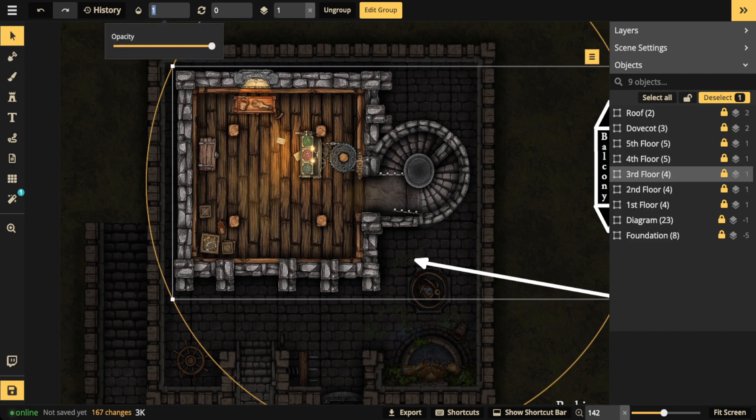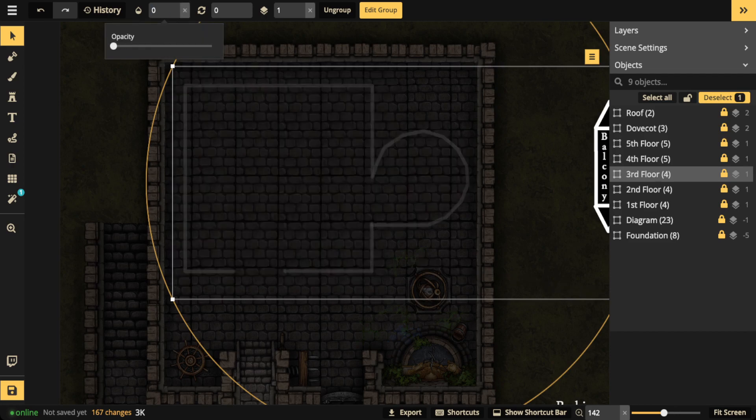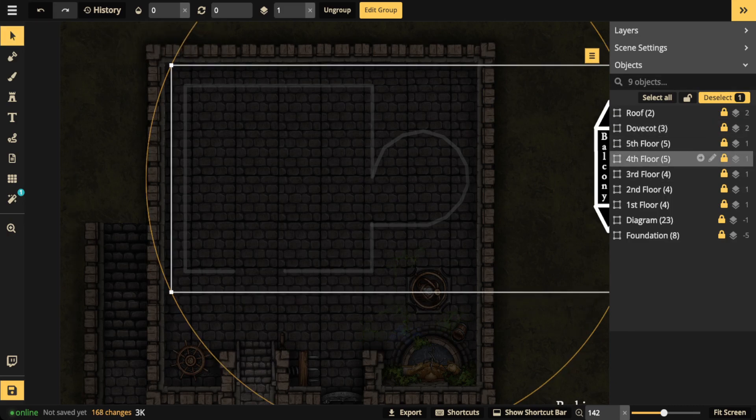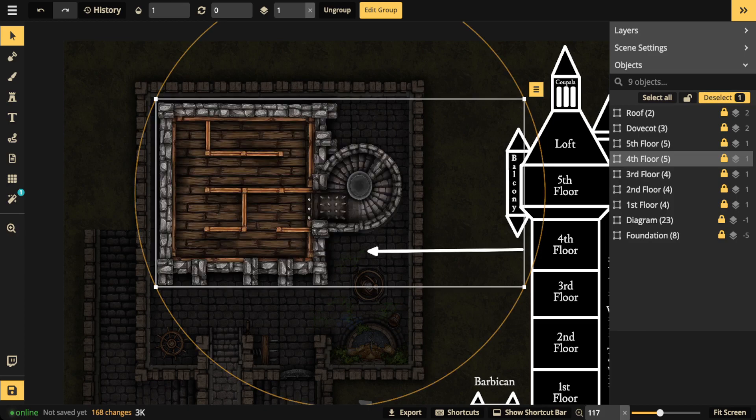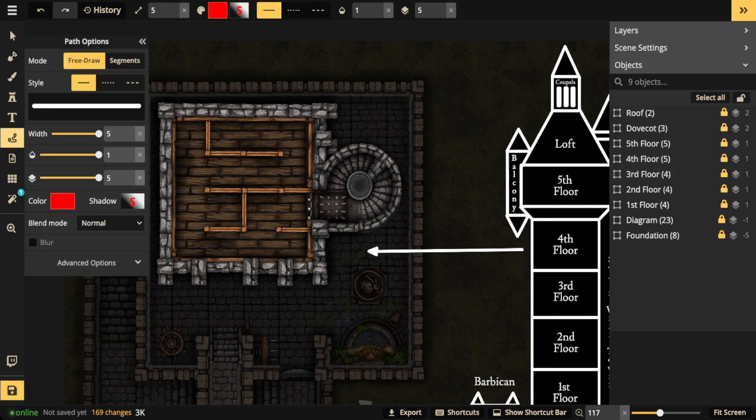Let's go ahead and hide this third floor and go up to the trap floor. The way I made these things - I just grouped each floor and then dropped the opacity to zero so they're hidden from view, and then I click the floor and bring the opacity back up to 100 to show it. Let's set the opacity of the fourth floor to 100. You're going to notice some things about this floor - there are some internal walls that create a kind of pathway for players to navigate.